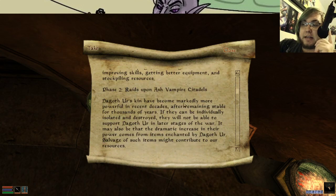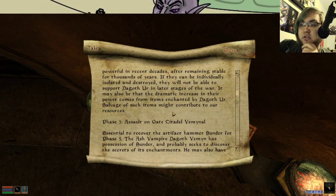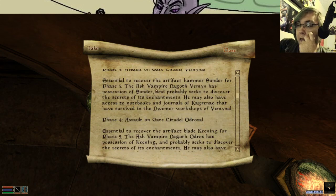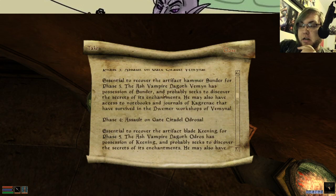Raids upon Vampire Citadels. Dagoth Ur's kin have become markedly more powerful in recent decades, after remaining stable for thousands of years. If they can be individually isolated and destroyed, they will not be able to support Dagoth Ur in the later stages of the war. It may also be that the dramatic increase in their power comes from items enchanted by Dagoth Ur. Essential to recover the artifact Hammer Sunder for Part 5. Dagoth Vemin has possession of Sunder and probably seeks to discover the secret of his enchantments. You may also have access to notebooks and journals of Kaganrak that survived in the Dwemer workshops of Veminil.